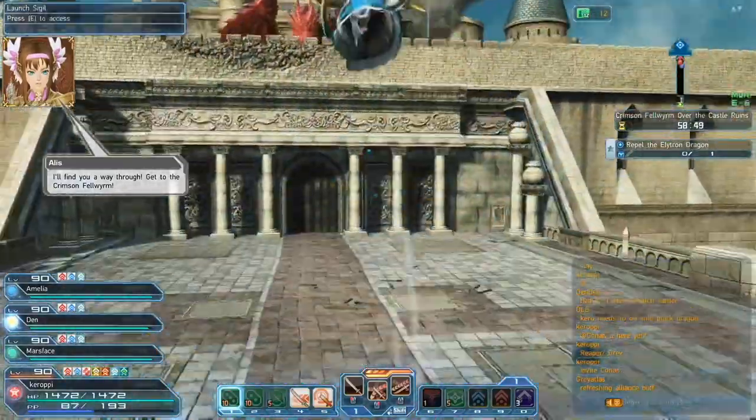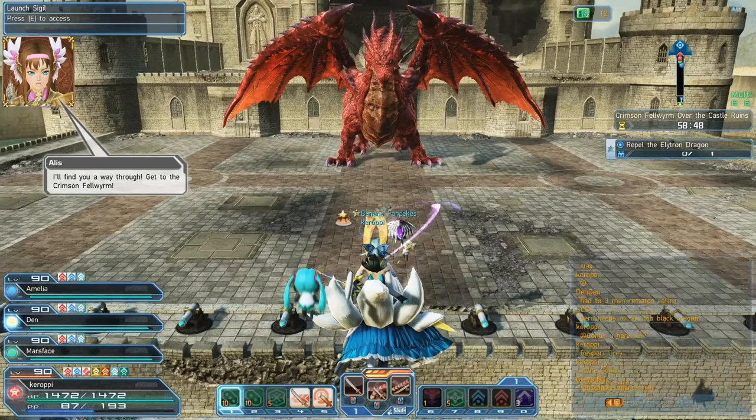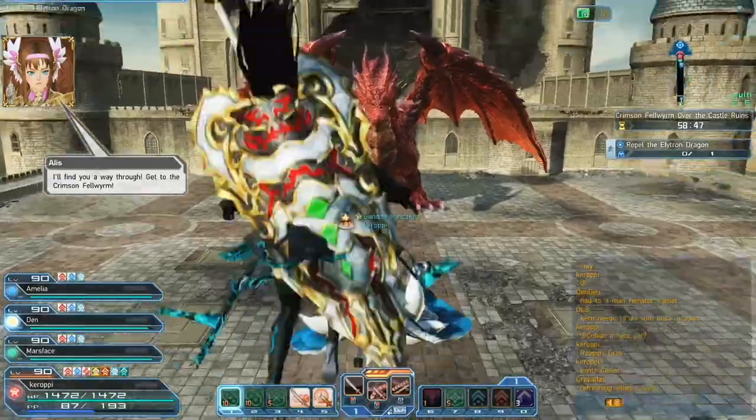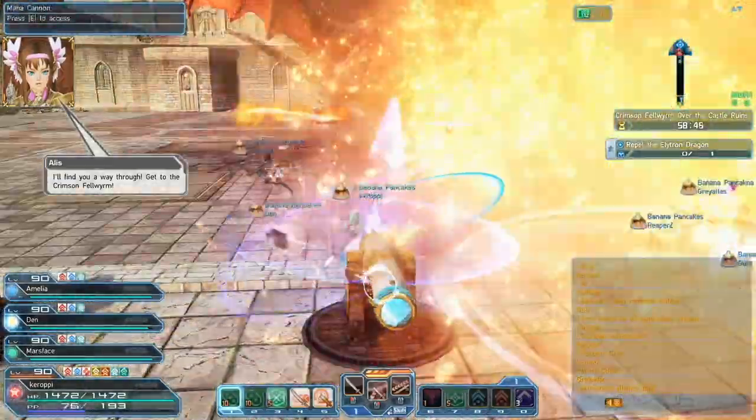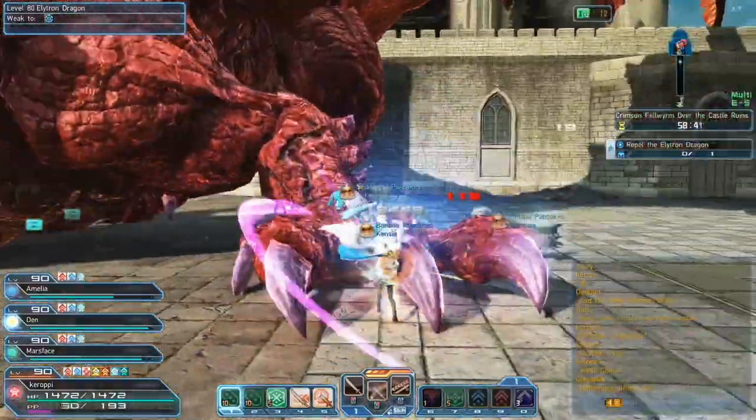Once you kill all the mobs, you're going to see there's a jump pad here. Be careful about this jump pad, because if you take it too late, you're going to walk straight into a fire attack — as you can see, I nearly get hit by it. He immediately charges up this fire attack, so you need to avoid it and make sure you don't go into the jump pad too late.